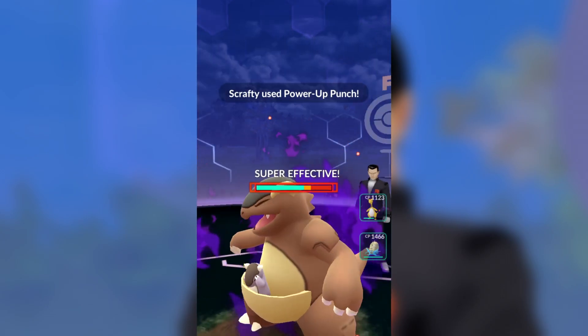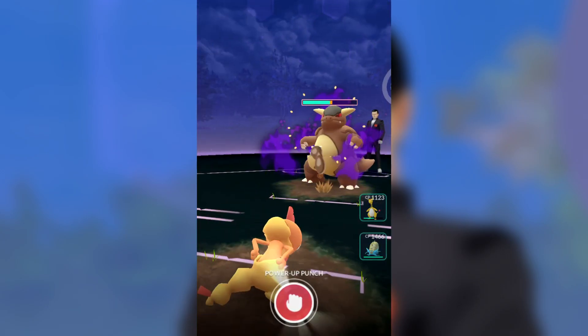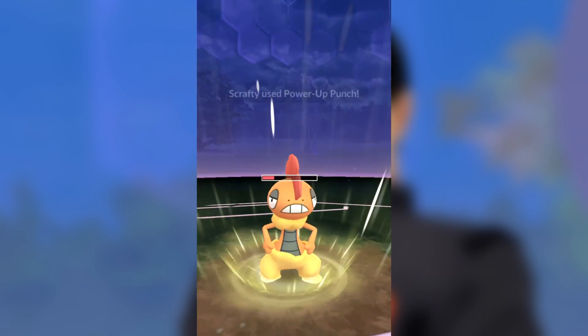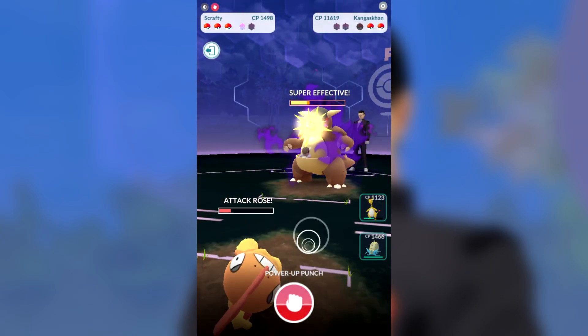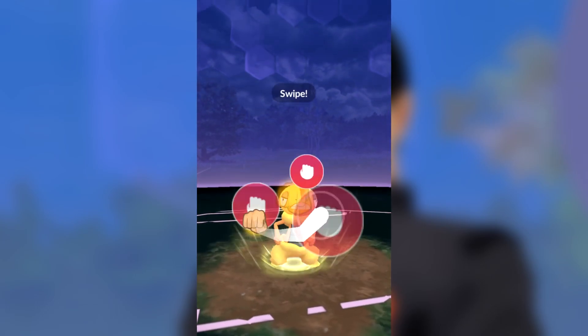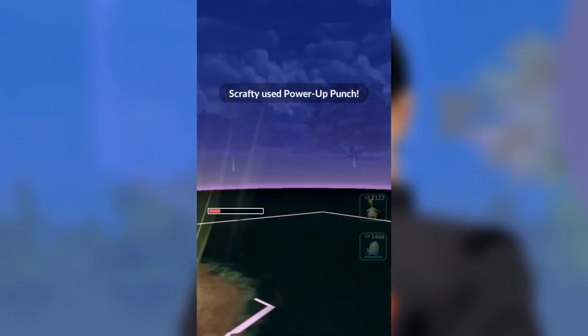What helps us out as well is that he sent out Kangaskhan in that middle spot. That seems to always be a very likely candidate for me these days — I just keep getting Kangaskhan in the middle. We've got Power-Up Punch as our charge attack, and it can spam off pretty quickly. It's not going to do a lot of base damage on its own, but it's obviously a guaranteed buff to your attack, so that's really nice when we've got Scrafty right here throwing out Power-Up Punch as the charge.